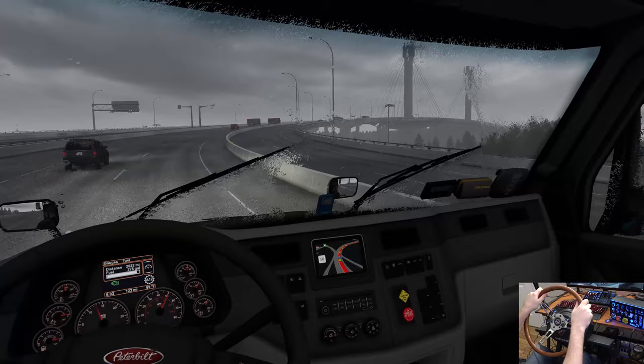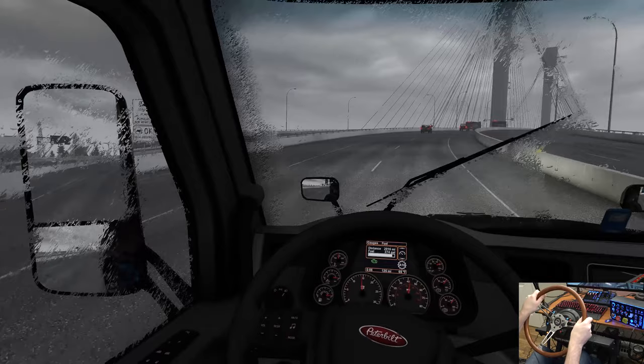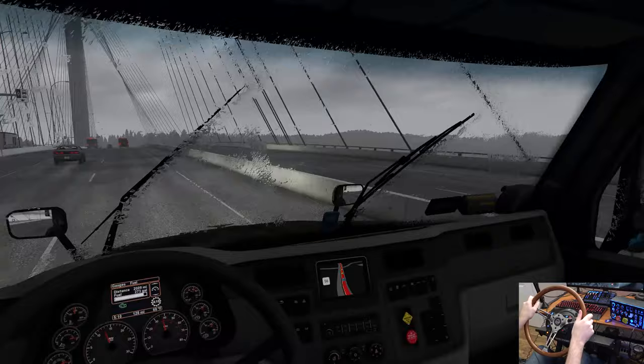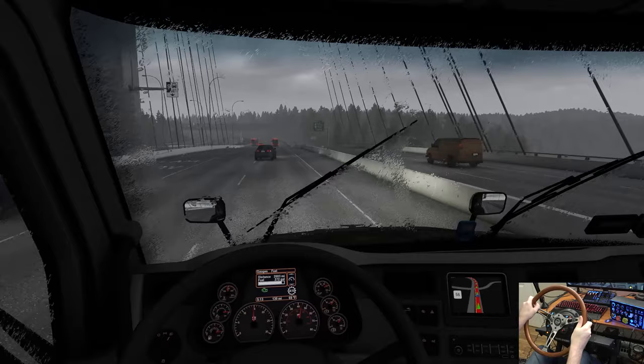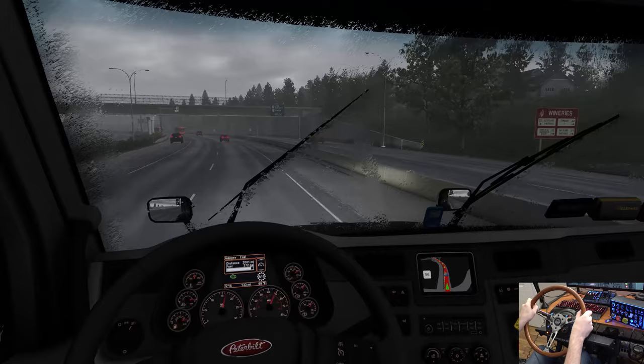Look at this bridge, very cool indeed. Come on, old girl, get up this hill — I got faith in you. The rain should move out, I don't think it's going to stay around too much longer. We're going to stay right here — USA border and Delta on Highway 15 takes you south to the border. Those wineries are nice.